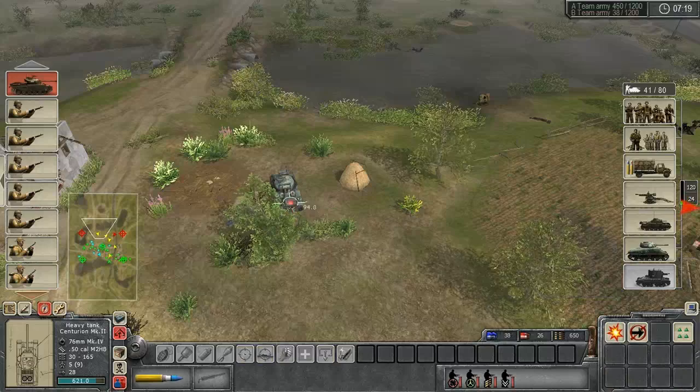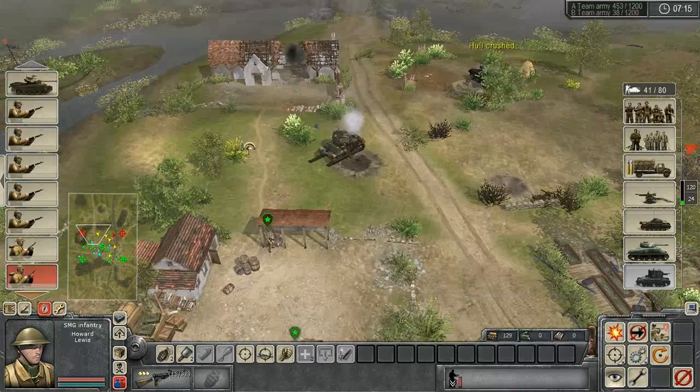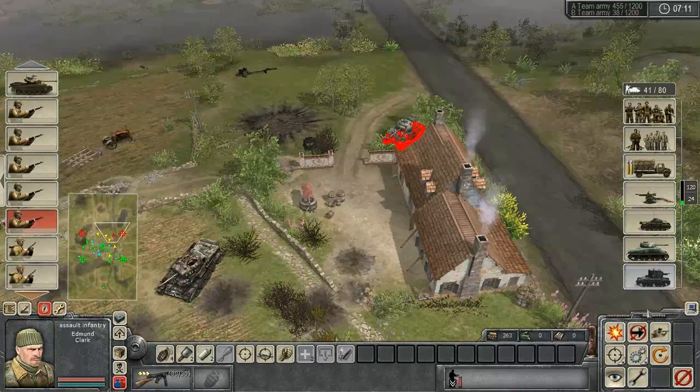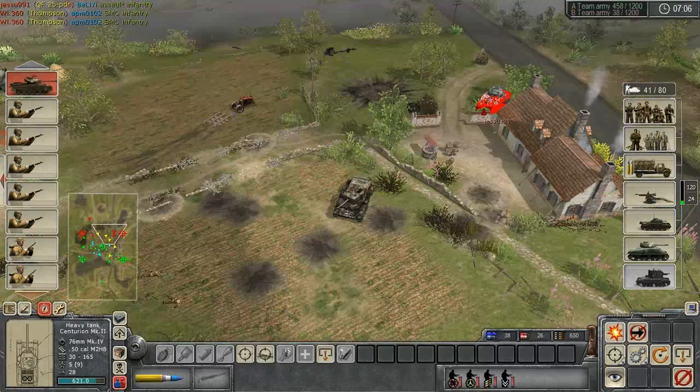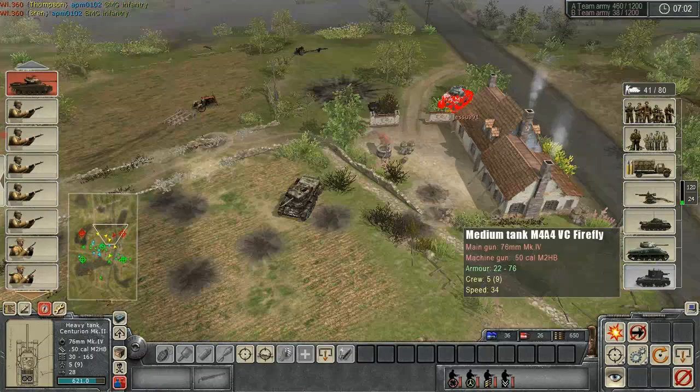It's got the same crappy armour as the original Sherman, and yet it still managed to hull crush again — and yet it still can't get hull destroyed sometimes. Anyway, let's see if we can take out the Firefly.